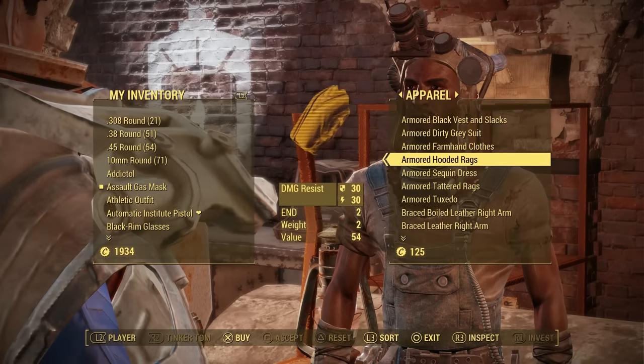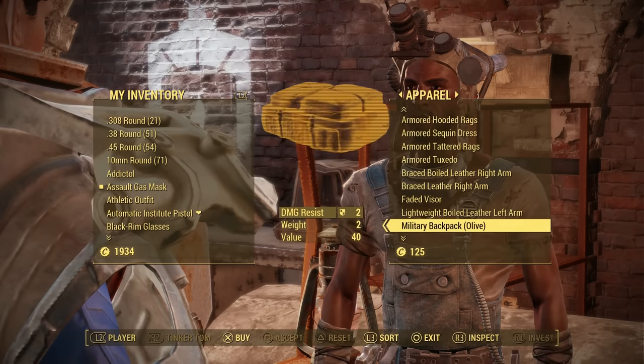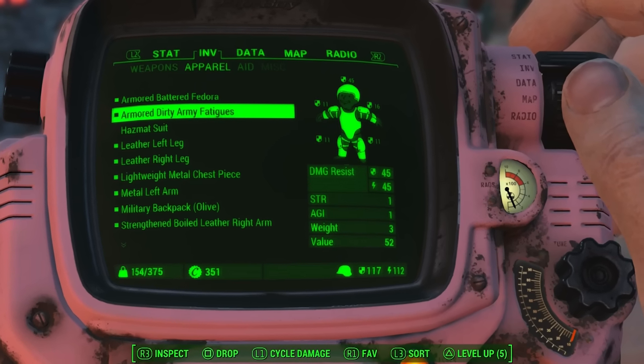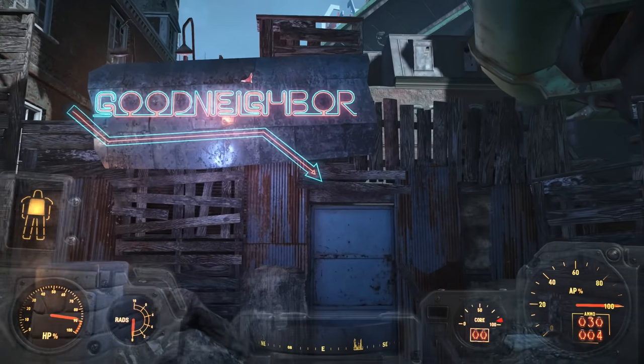Tinker Tom will sell you a couple of items, but to get the most out of the Ballistic Weave, you're going to want to find yourself a battered fedora and some dirty armor fatigues. Next stop: Good Neighbor.